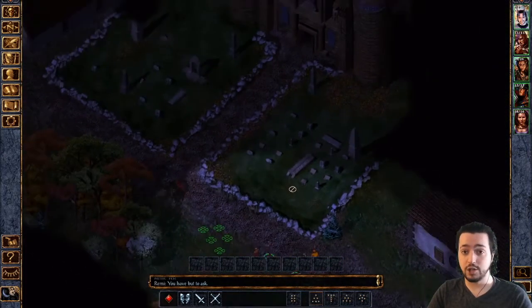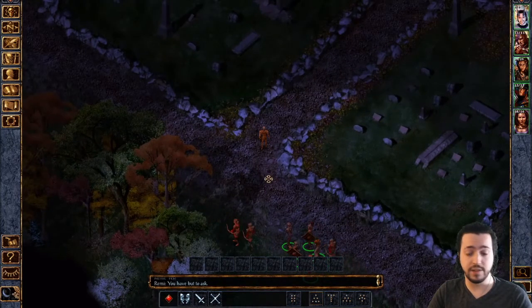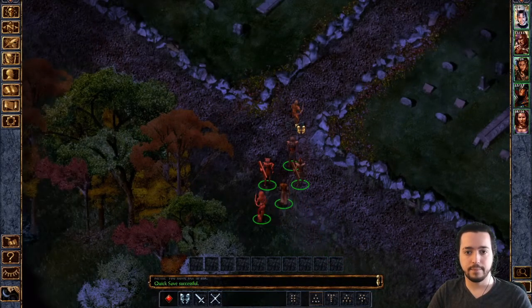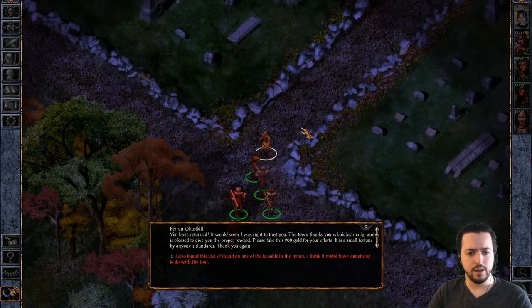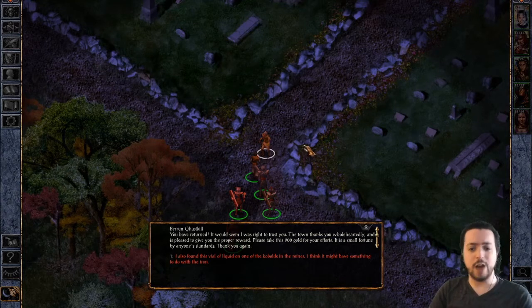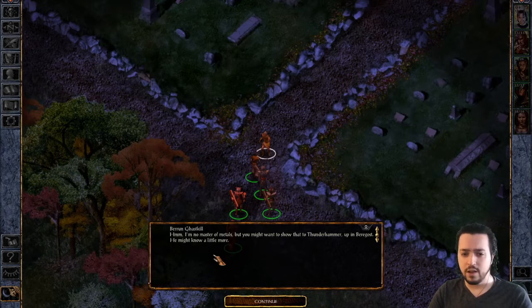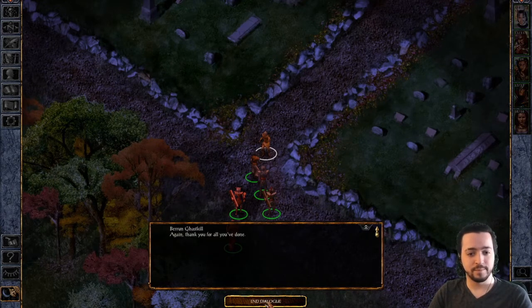Now we're going to talk to the Baron to report what we discovered, and also there's a temple here. The Baron says we've returned — he was right to trust us. The town thanks us wholeheartedly and gives us 900 gold for our efforts. We also show him the vial of liquid found on the kobolds in the mines. He says he's no master of metals, but we should show that to Thunder Hammer up in Beregost — he might know more.